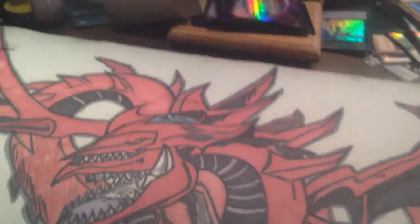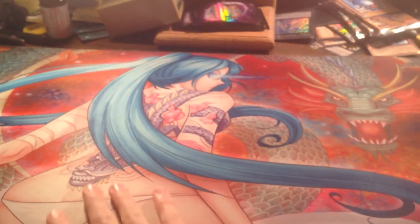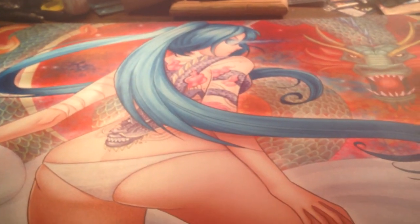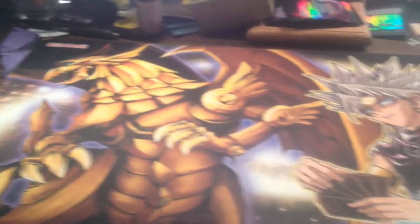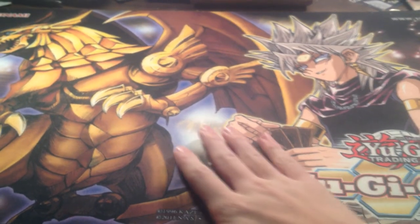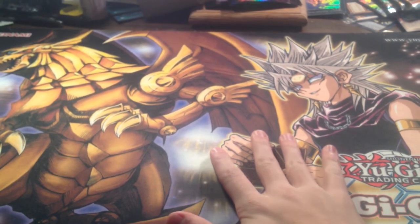Alright, that's it for the binder. Now on to the mats. We've got this one — I value it at 25 cash PayPal, 30 trade. I've been looking to get rid of this ever since I got it because I don't ever use it and I need the money. This next one I really liked from the very beginning, but I felt it's time to get rid of it because I need the money right now. So 50 cash PayPal, or 55 trade.